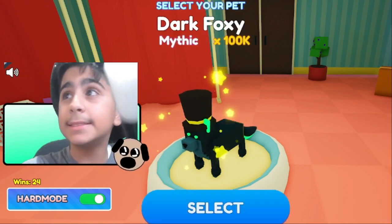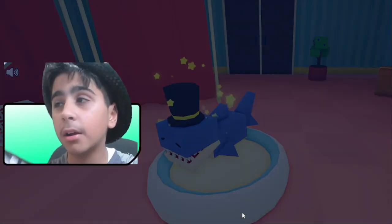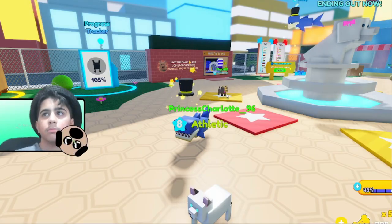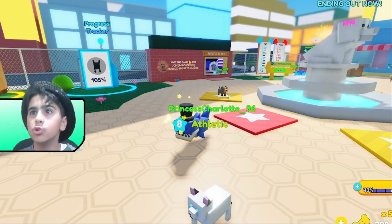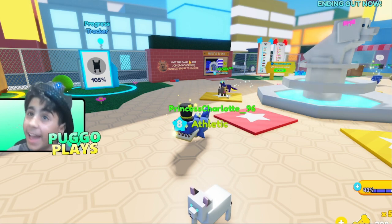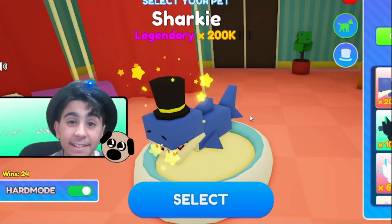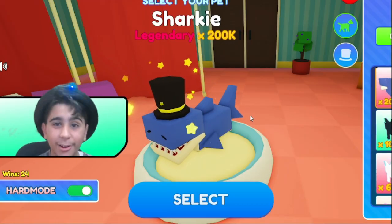Let's equip the hat and also equip the shark — I am overpowered, 500,000 multiplier! Wait, what? That hat moves! Another animated pet inside Pet Story — that's amazing! If you enjoyed, make sure you subscribe to the channel, and see you in the next video. Bye!